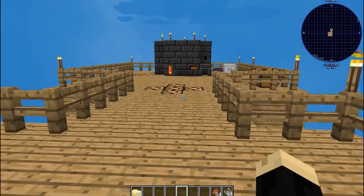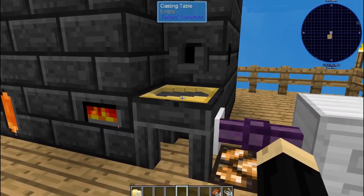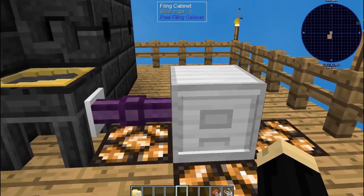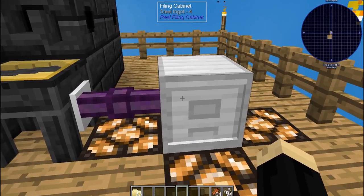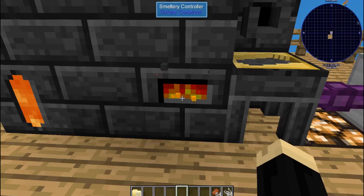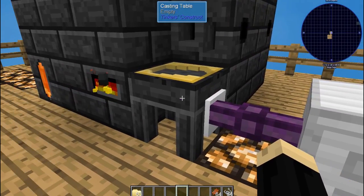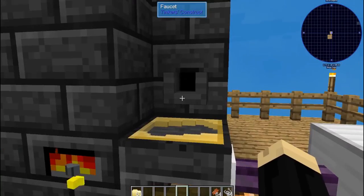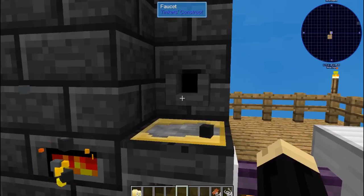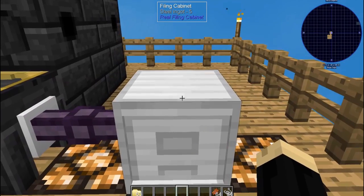This will also work with different automated processes. For example, with a smelter here — if you take your filing cabinet and make a folder for steel ingots, because I have a whole mess of steel in my smelter, and use an item extraction cable to my casting table, when I cast this and it hits a hundred percent it will automatically go into my filing cabinet.